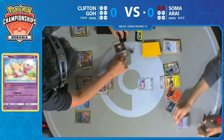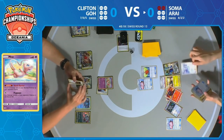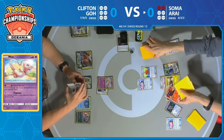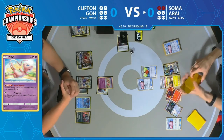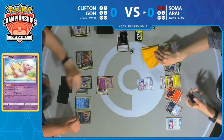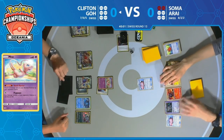We see a Faba come down from Soma — just another one of those disruptive cards in this kind of deck. Faba is removing that Aurora Energy and actually moving it straight to the Lost Zone. Now Soma already has the Magcargo and Oranguru in play, and Zacian's Intrepid Sword means the end of the turn.